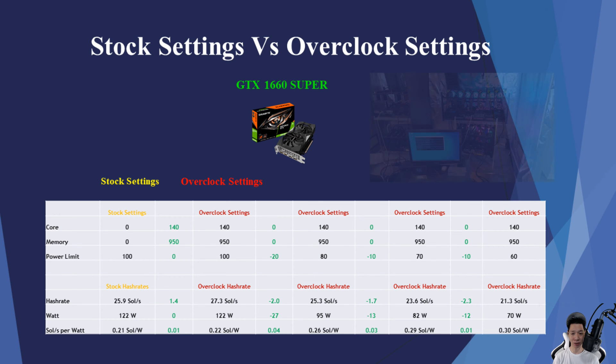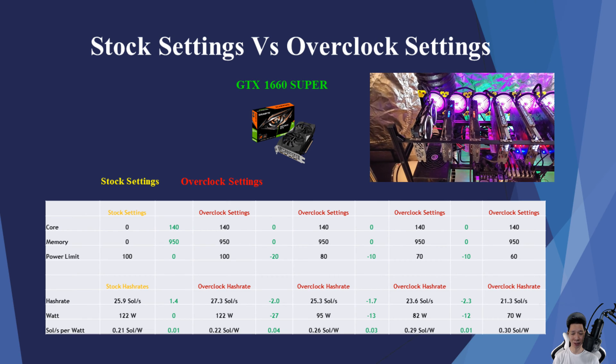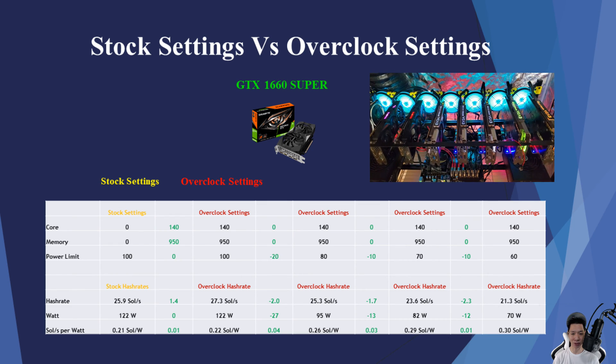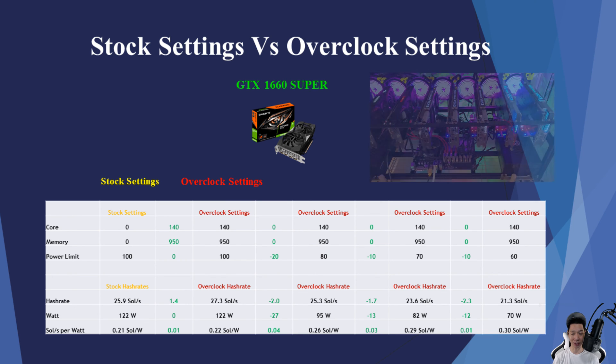Now depending on your situation and your power cost, it's best to calculate how you want to set up your overclocks and power limits. Since I do pay a pretty high electricity rate, I want to reduce my power as much as possible without affecting my hash rates too much. But if you had free or really cheap electricity, you may not reduce the power as much so you can gain more hash rates.